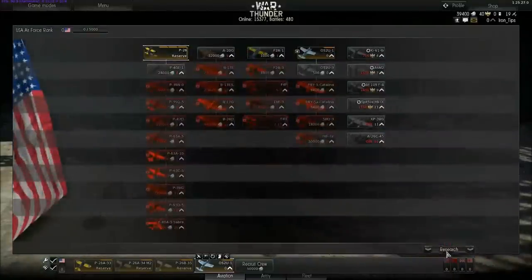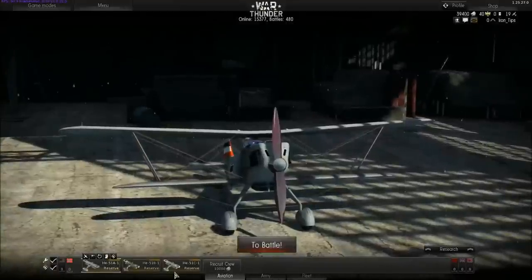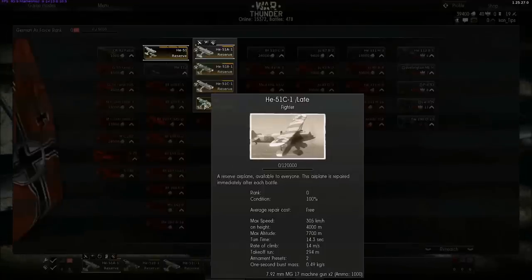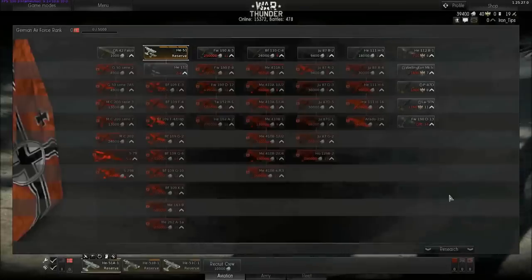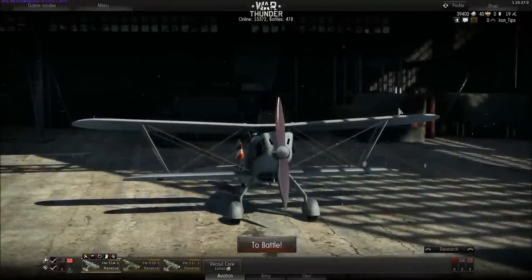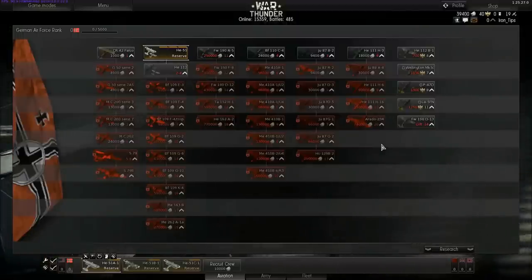For example, the Germans have four reserve aircrafts but only three crew slots, so putting this extra one — this Heinkel 51C-1 late version — into your free crew slot will only cost you 10,000 Lions. One extra aircraft in the air during battle means more XP for you, which means you will earn experience faster and can progress to level 1, level 2, level 3 aircrafts with that nation. Believe me, the true fun starts at the higher levels.